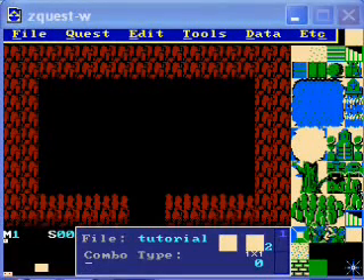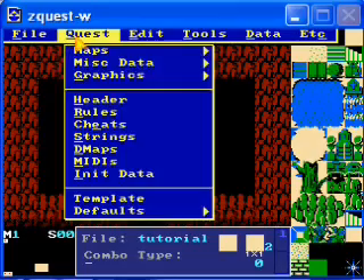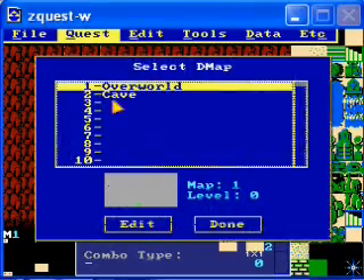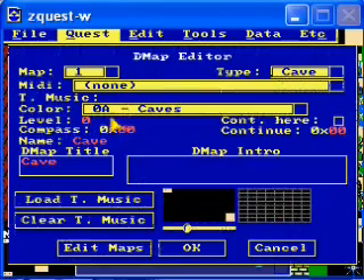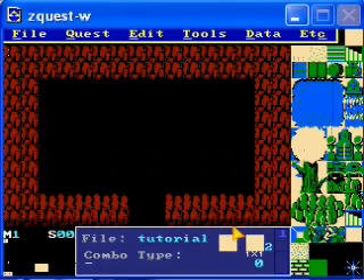Welcome back to the ZQuest tutorial. Today I'm going to be fixing an error I made last time. The level number here cannot be 0 — I have to change it to 10 or something, as I pointed out in the last video in an annotation. Because if you have it set to 0, guys will not appear in that DMAP. So I fixed that.